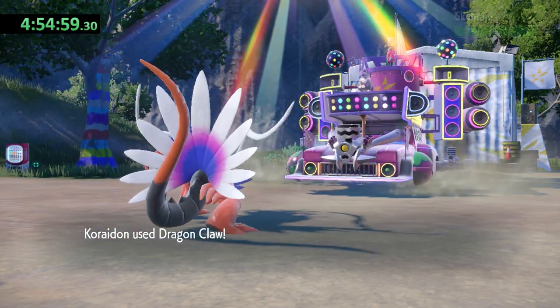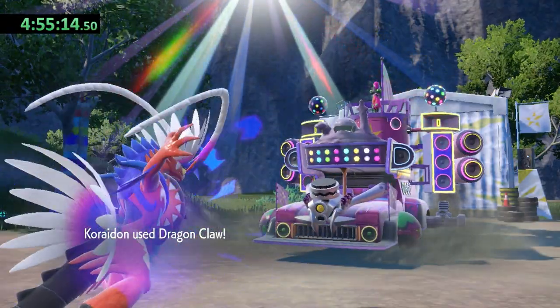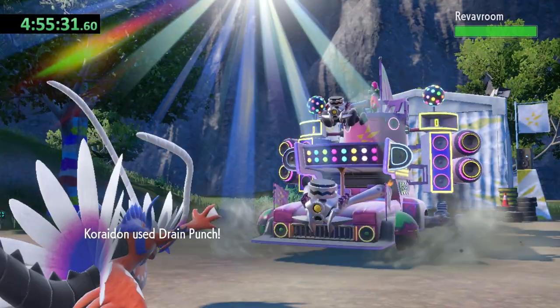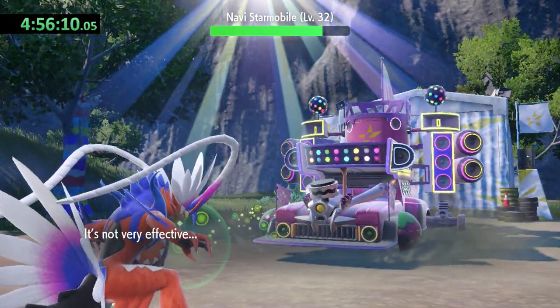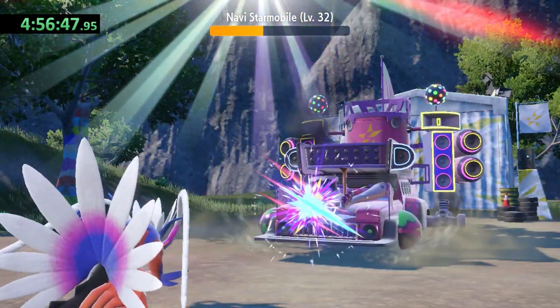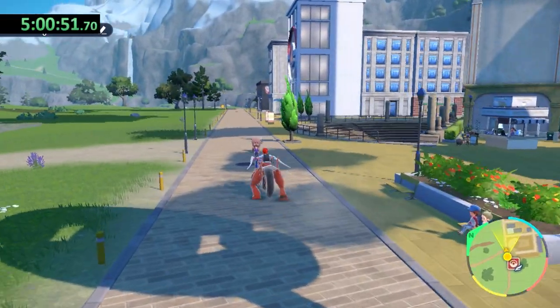Now I'm able to take out Atticus's Skuntank in one shot before being poisoned, and with a level advantage I take out Muk and his first Revavroom as well. I go for a Drain Punch to regain some health on Revavroom, and then two Dragon Claws to finish it off. I'm at the 5 hour mark now, so I have a lot of catching up to do.